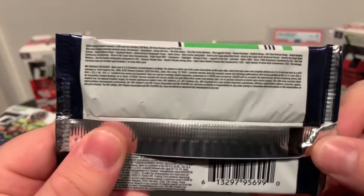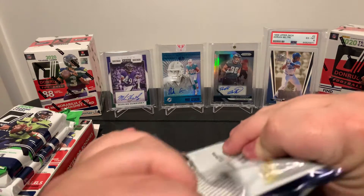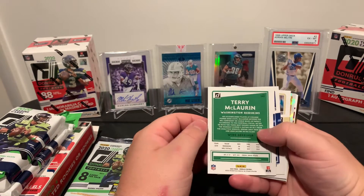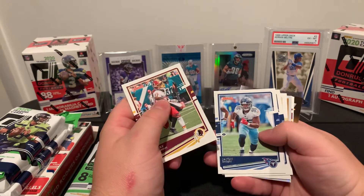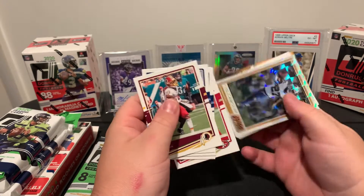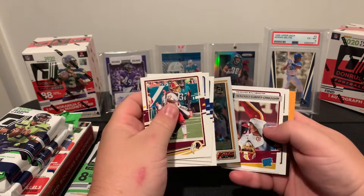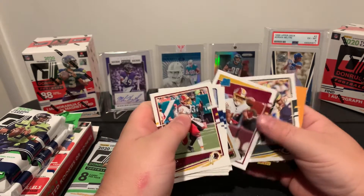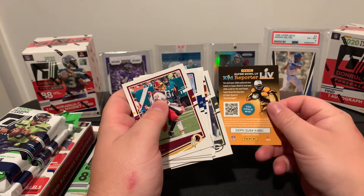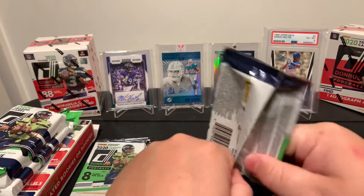I open packs this way because I learned from a fellow YouTuber. Hope you're all having a wonderful day, evening, or night whenever you're watching. First gravity pack: Terry McLaurin for the Washington Football Team, Jalen Brown, Derrick Henry, Tyreek Hill, Raheem Mostert — who just got hurt this past week, very upset because he was on my fantasy team. Then a nice All-Pros checkerboard of Tre'Davious White, and a Rated Rookie of Antonio Gandy-Golden from Washington.